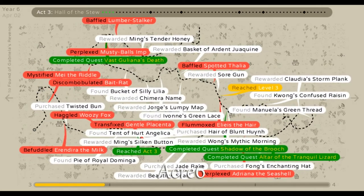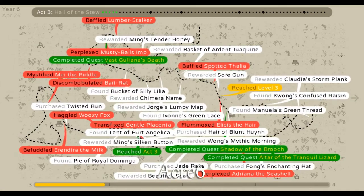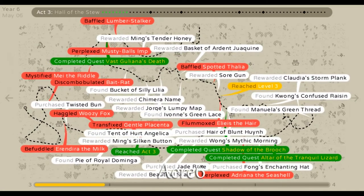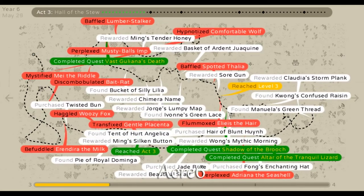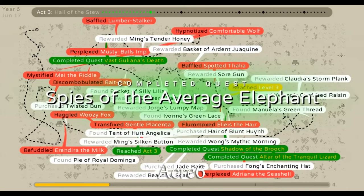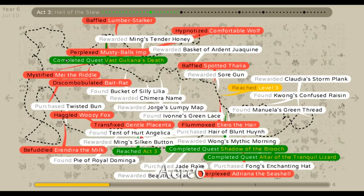I wish procedural generative words happened more. I wish that they made sense almost and flowed. These are small words, small phrases, that just have like an item and what you're doing with it, or just a person. And I think it works very well. It makes sense, but it's also different, in a way.